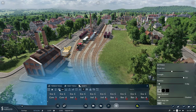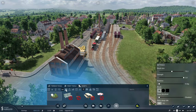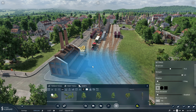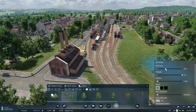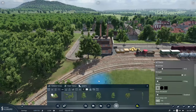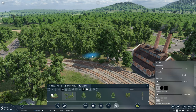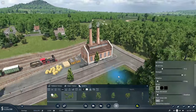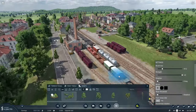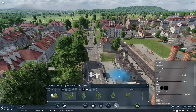Let's also do some trees — that would probably be the mixed trees right here. Set the brush size and maybe put some mixed trees right there. Again, this is one of the things where you have to be careful with how many trees you put in, because the game isn't awesome with some of that stuff.